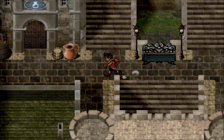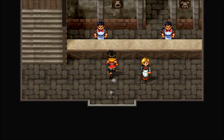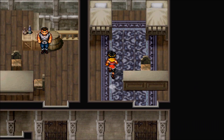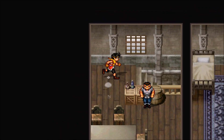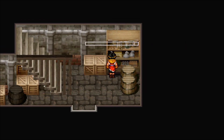The next Old Book we're going to get is in the Armor Shop slash Item Shop in Rock Axe. We've got to go down to the basement though. Go and do this after you liberate the place — there we go, Old Book Volume 11.